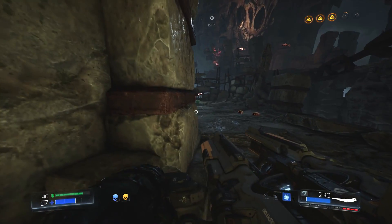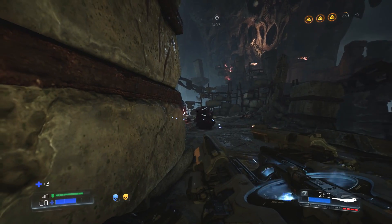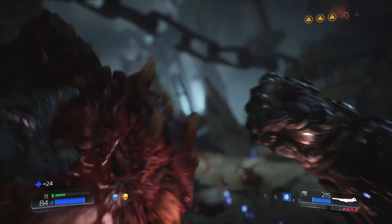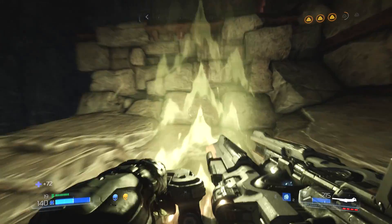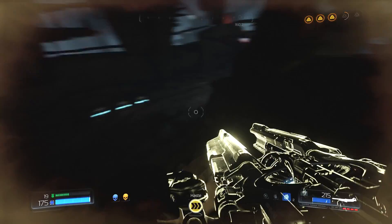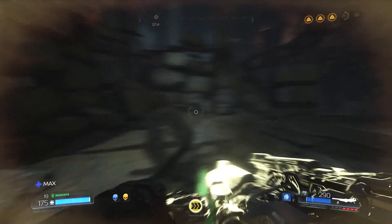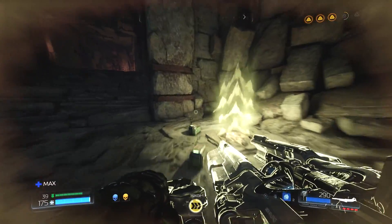They'll continue bickering amongst themselves for a while until one or more of them is dead, and then they'll turn their attentions to you. Pretty easy to take care of. I'm probably not going to be able to get that mastery, but maybe if we leap up top — there is a haste power-up up here which means we'll be able to be a lot more mobile, maybe take out a lot more of these enemies, maybe a few in a row. They're all scarpering — are they afraid? Potentially.